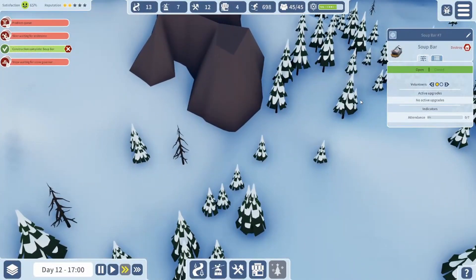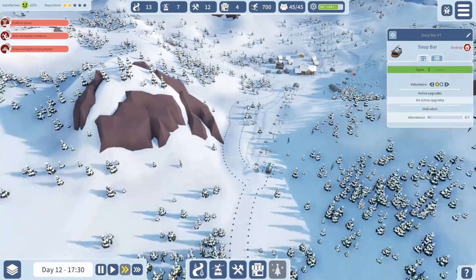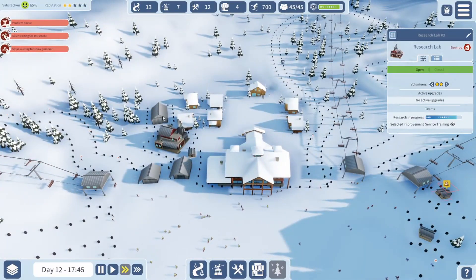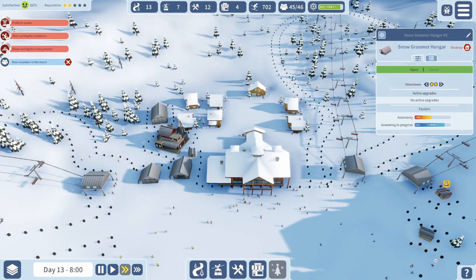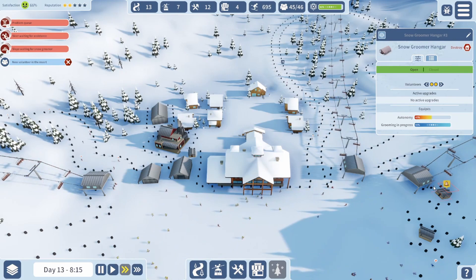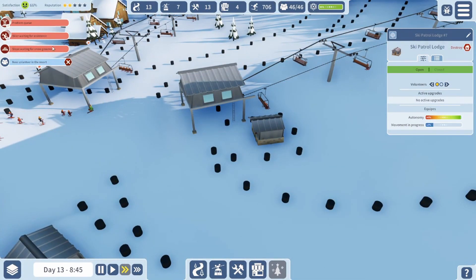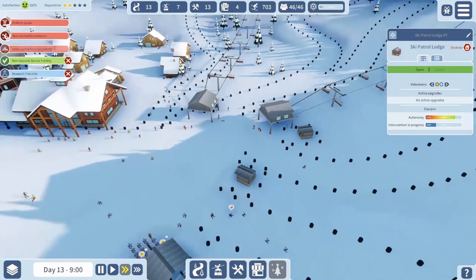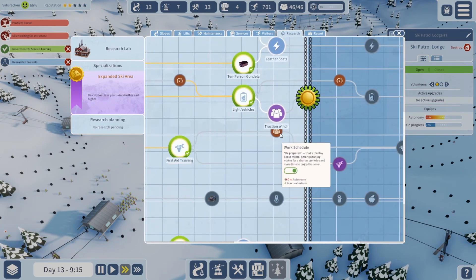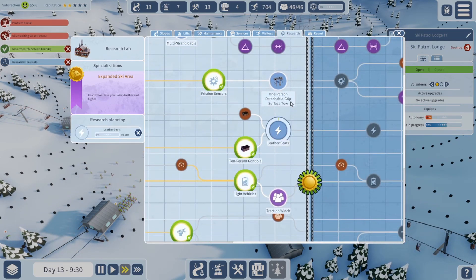Let's put a worker in the old soup bar. Slopes waiting for groomers — oh yeah, this one's probably hard to groom cause it's kinda in the middle of nowhere. So what are our groomers doing right now anyway? Grooming in progress — assume they're grooming this one. This will go down to one once this is finished. Yeah, alright, so that's not bad. Building closed — oh I do have a volunteer to put here, cause I'm at 55 skiers waiting for assistance. Research coming in hot — wish I could take first aid training again. Ooh, work speed for mechanic workshop and groomers, that's pretty good.